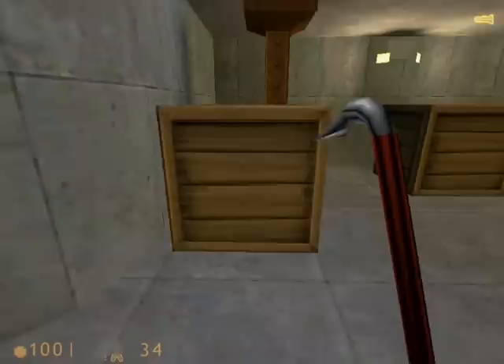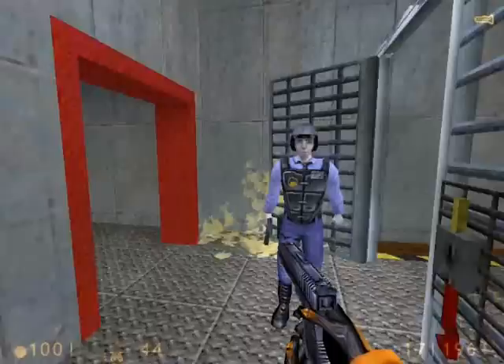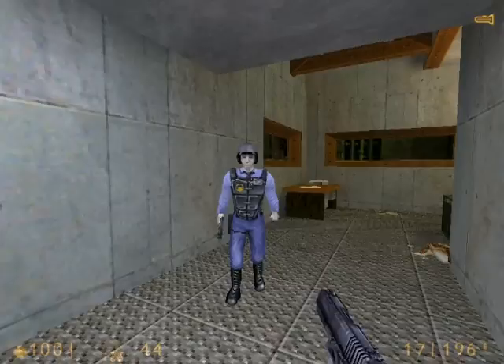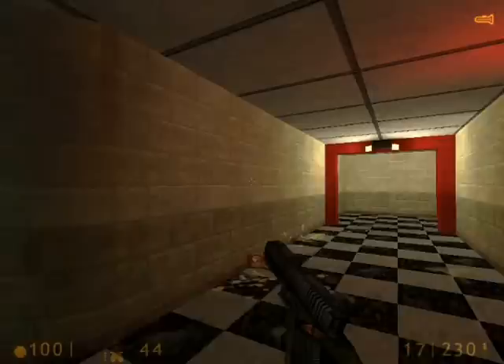You can head down below to get some supplies from the crates down here — just grab everything you need. Then we'll head back up and go into the security guard's cage and grab some more shotgun shells. In this next area behind the cage, I run in backwards and look up. Some more shotgun shells and ammo clips are in this room. We'll exit this cage and go back through storage again.